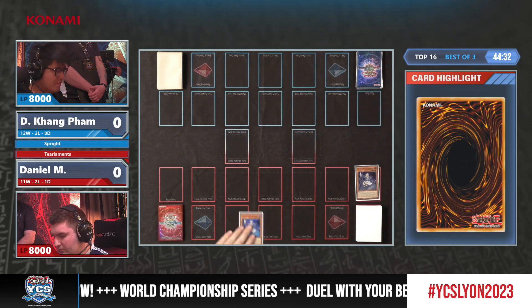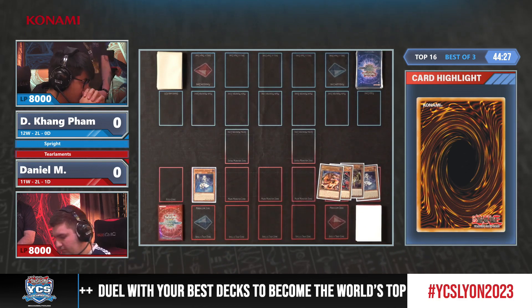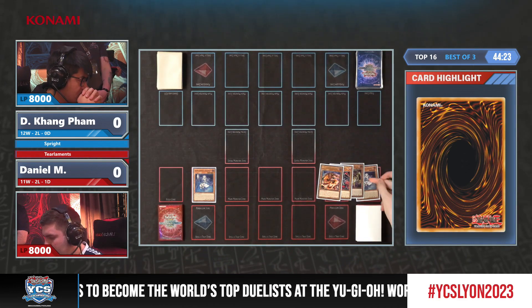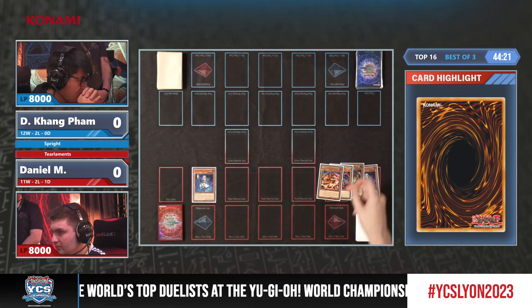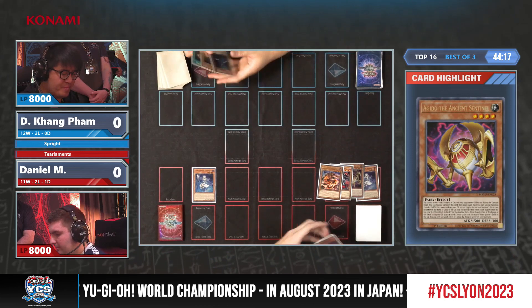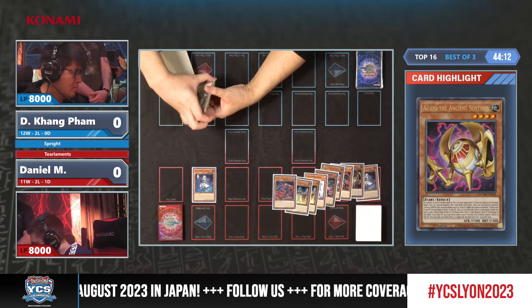Let's see if there is a Shifter — no Shifter — so let's take a look at this mill, and it's Aguido. Wow, okay, great start here already. Good mills, especially because now there's also the sharing, the Aguido, and also Shuffler. Not a bad start.